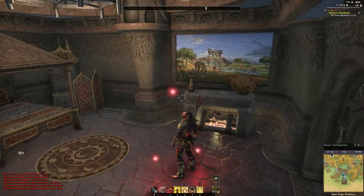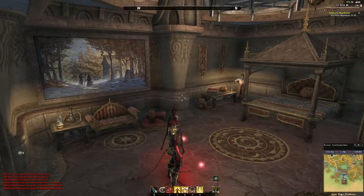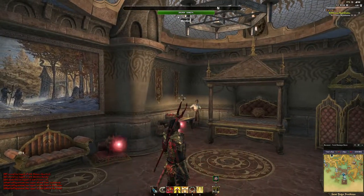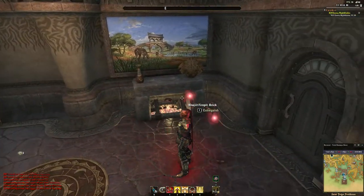But if you do it right, you can give it a good homey look and make it feel full without running out of furniture slots. In this one I obviously did the Khajiit theme, so built-in fireplace and all.